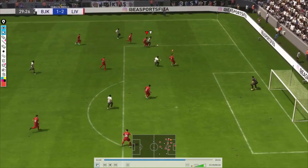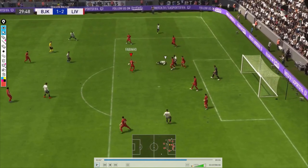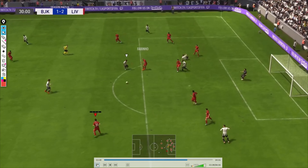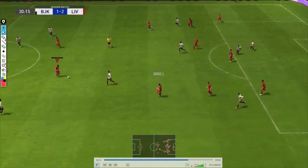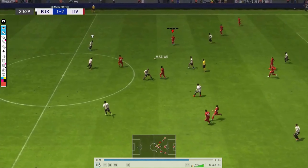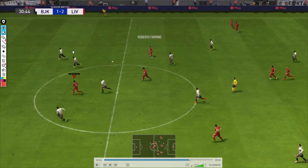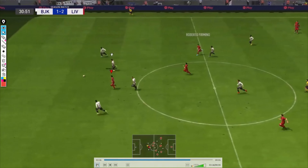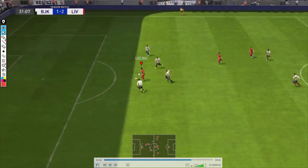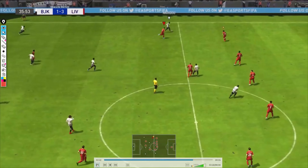Next situation: we have Konate, but strong Virgil van Dijk heads it away and now we can build up our attack. Fabinho to Jota, fast options, looking who is free, going to the right side, Diaz is making a run — a through ball, almost full power, a perfect ball from Firmino, and Diaz goes one-on-one with the goalkeeper and scores the third goal.